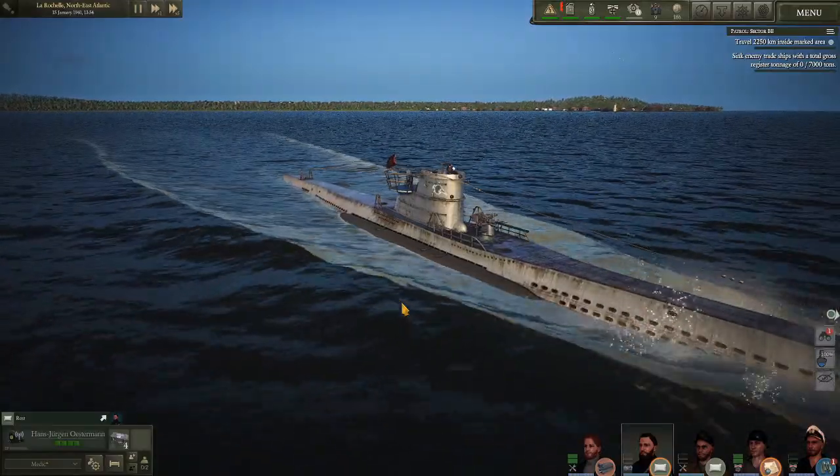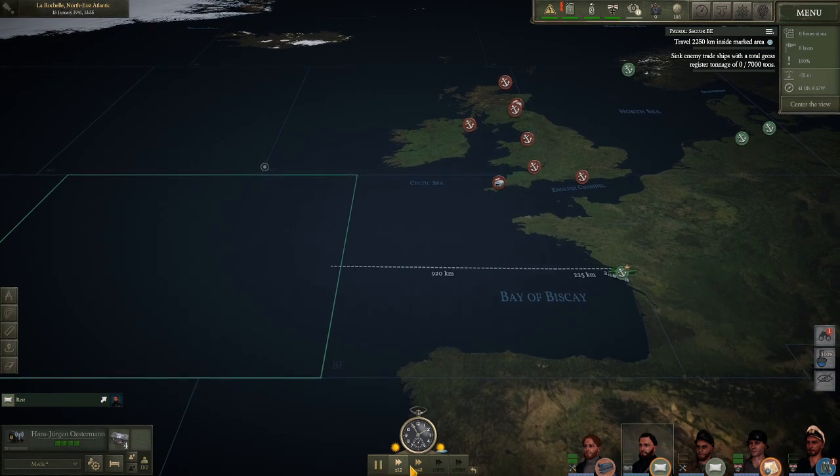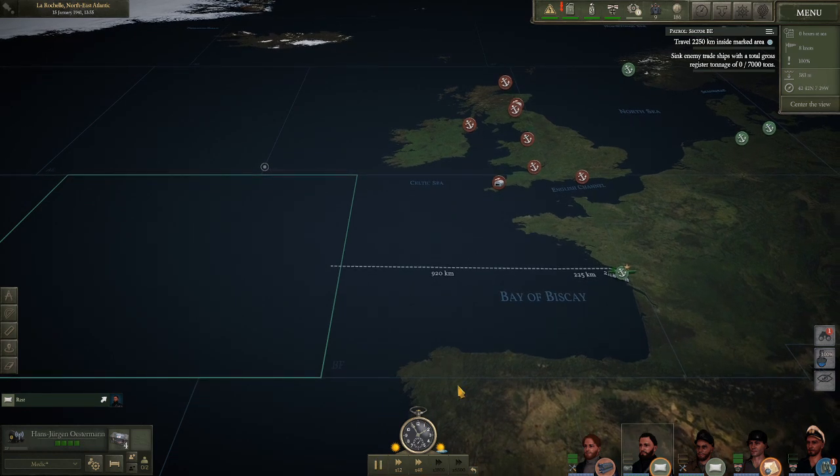As far as time compression goes, if I bring up my map screen you'll see something completely new — a clock in the middle that tells us the time of day and a forecast for the day. It appears to be saying it is currently sunny with clouds to follow. We have access to a times 12 time compression and a times 48.